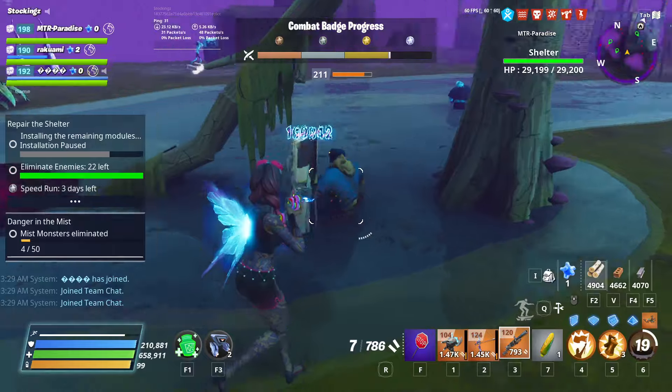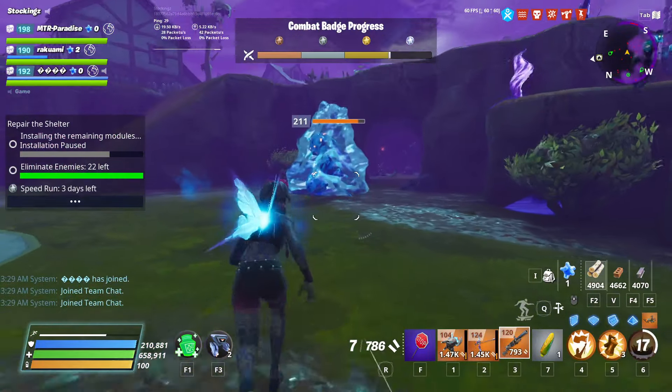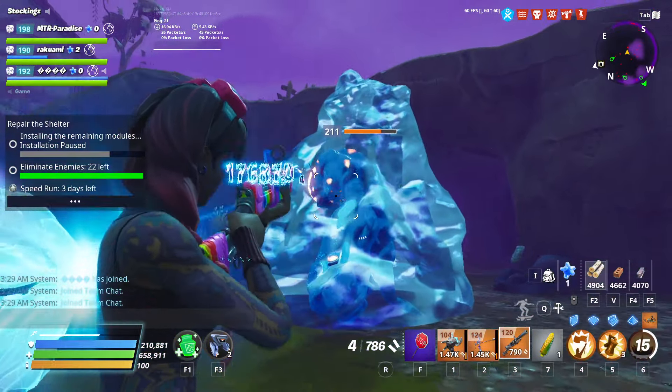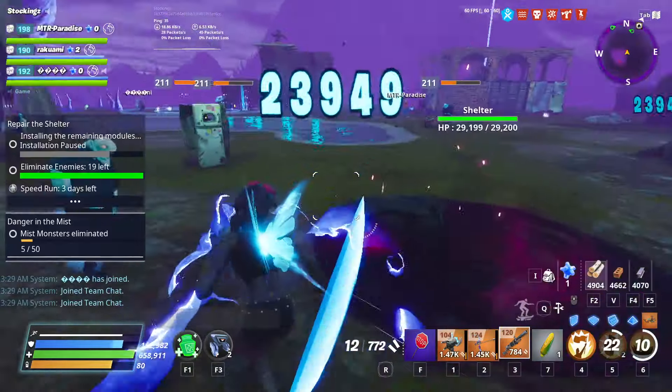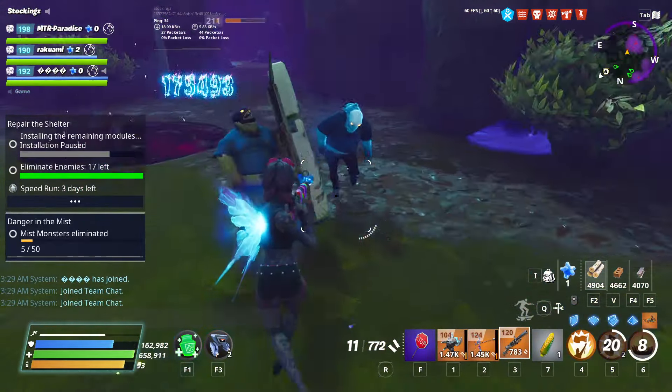We're actually doing really good damage. I'm actually underestimating how powerful this is. A Smasher — we got seven shots in, we're out. Chaos Agent refills our magazine, and the Smasher is dead in like eight or nine shots.